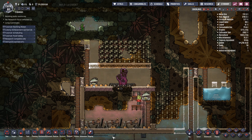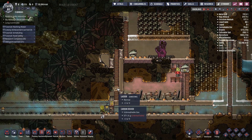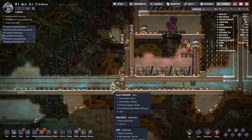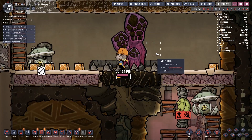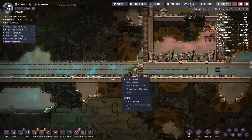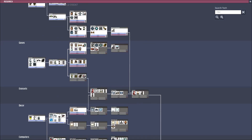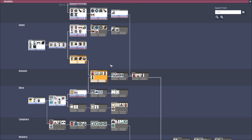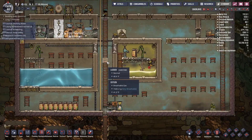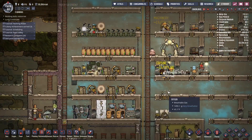I gotta get comfy again. Desiccated meat describes dupes perfectly. We gotta get them suits — probably go down here, get hazard protection. It's about time we got this going. We might also want to look into tubes — I have petroleum sitting around, though it's gonna take a while to get it working.